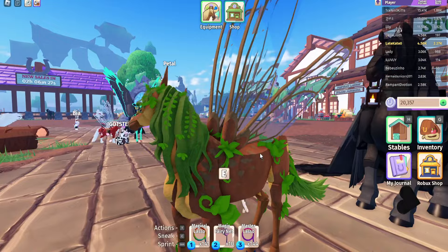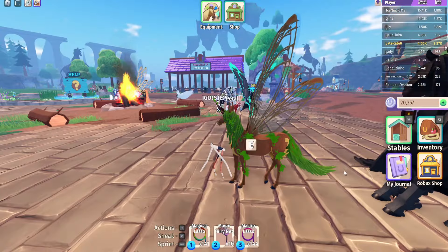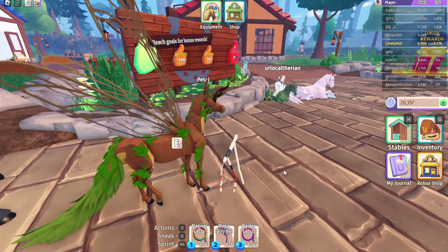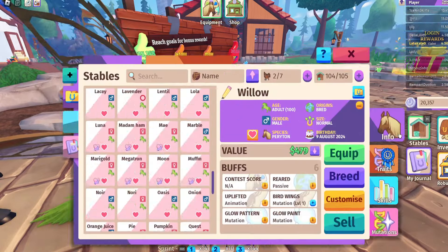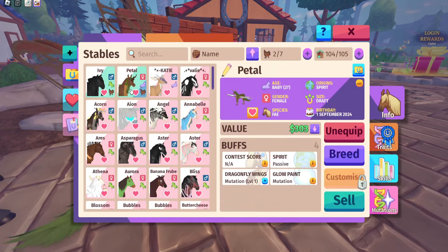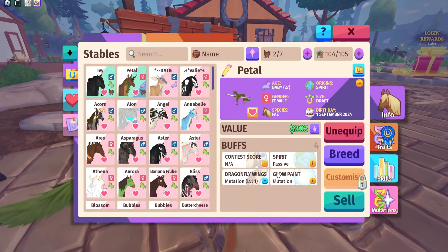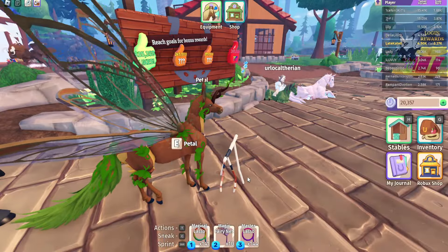Hope you guys do enjoy and wish me luck because this might be a little difficult. So the first one I'm going to start off with is Petal. Petal looks kind of like a silk wing, if I'm being honest, but I do want to turn this into a hive wing. In order to do that, I want to get the base color, which is yellow. I also want to keep these dragonfly wings as they are the closest resembling to the hive wings' wings.